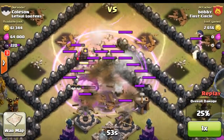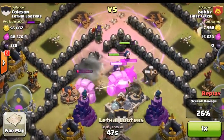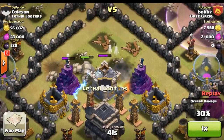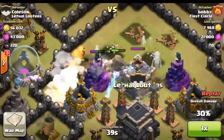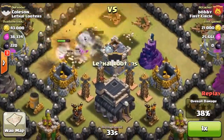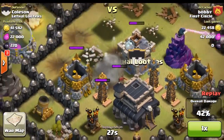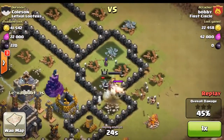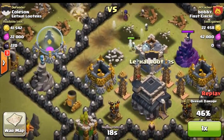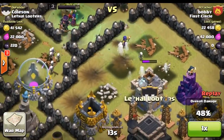There's one layer left and here come the clan castle troops making a huge hassle. He drops a lightning spell to take out those archers, but little does he know we still have some of our wizards in there and they're gonna hurt those golems as well as that Pekka. Now they're moving in, giant bombs go off. He only has one Pekka left and two golems. Another giant bomb goes off and now he drops his heroes as well as some witches to back him up. As soon as he takes out the wizard tower these golems are history because we have cannons, archers, teslas — everything.